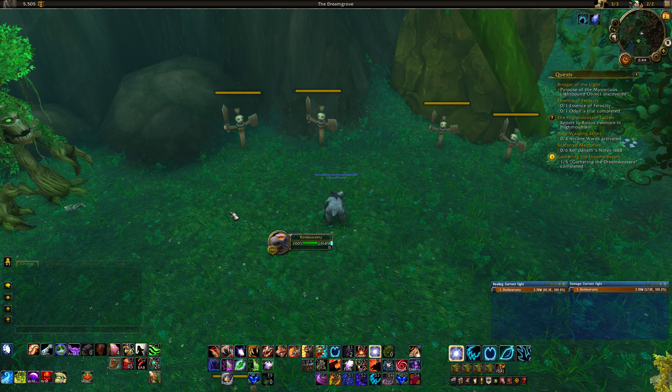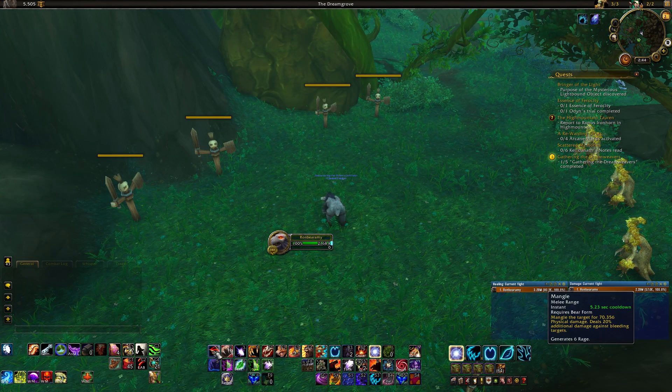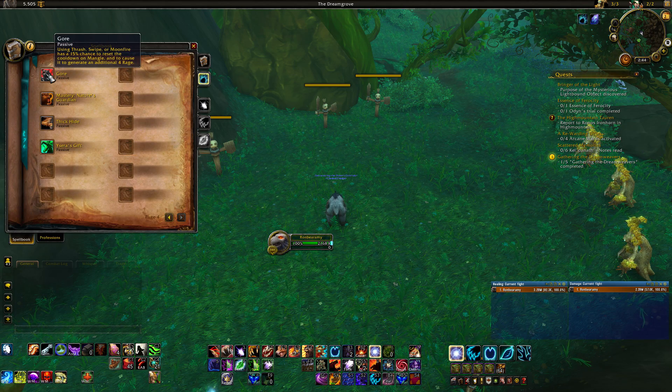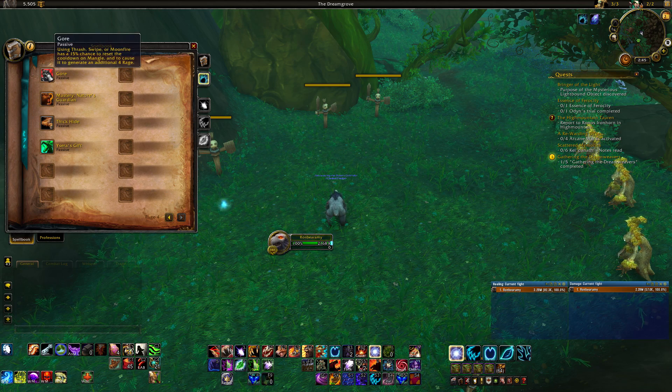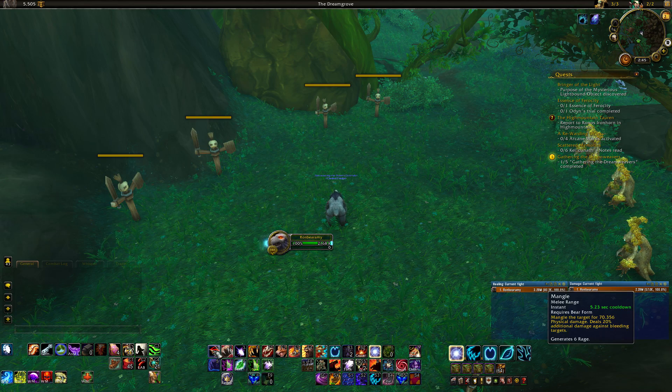Let's go over your spells and abilities as a Guardian Druid. For damage, you've got Mangle — a short cooldown, single target ability that does more damage to bleeding targets and generates rage. It generates more rage if you have a Gore proc, which resets the cooldown and gives you a free Mangle from doing other offensive abilities. When you get that buff, Mangle gives you 10 rage instead of 6, so just know you may get extra rage from Mangle.